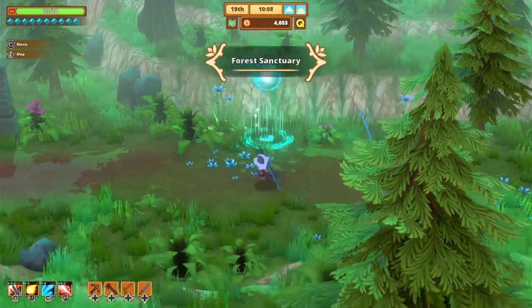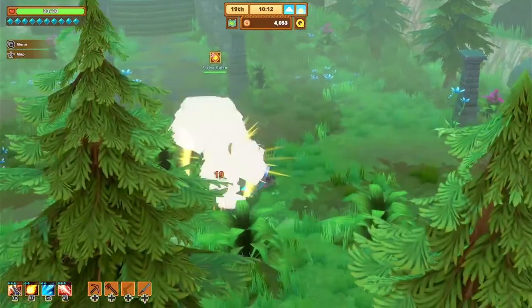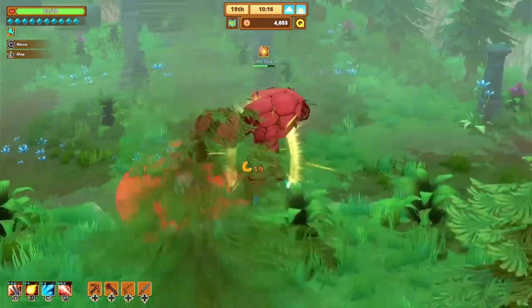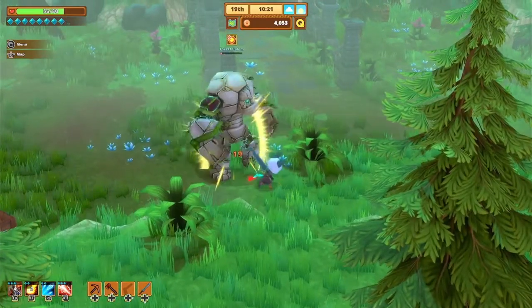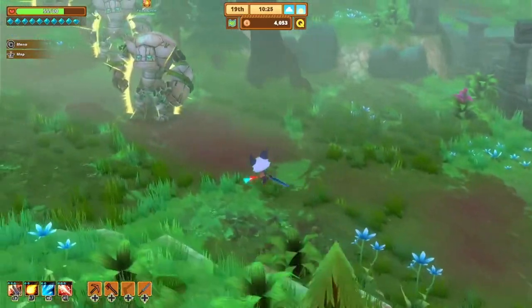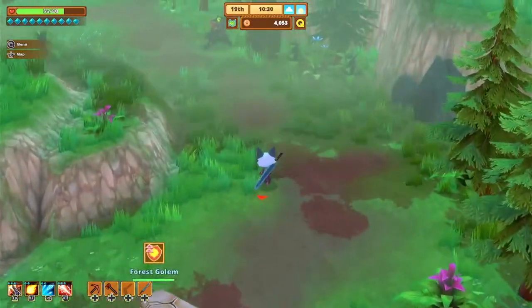Here we are in the Forest Sanctuary. There are a lot of enemies here, including golems — if you're interested in collecting resources you can fight those golems. They sometimes drop ore and sometimes drop clay. We got some clay, iron, and stone from that one — that was a pretty good drop.